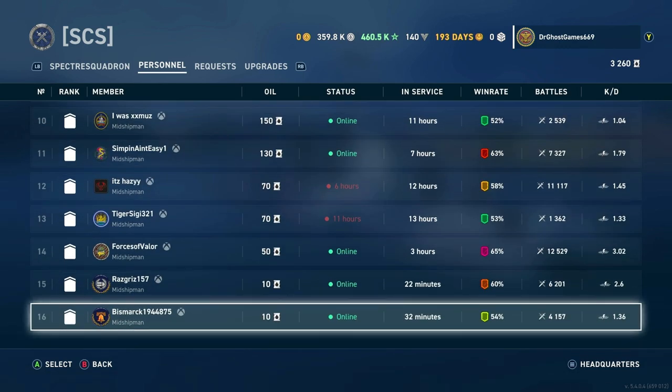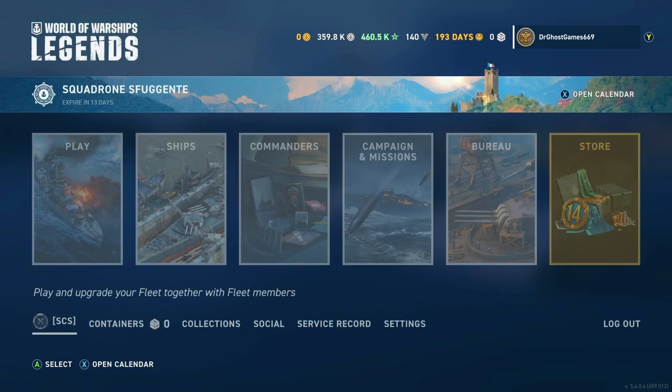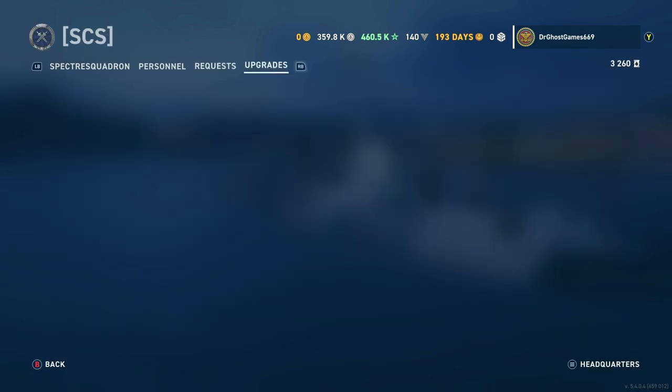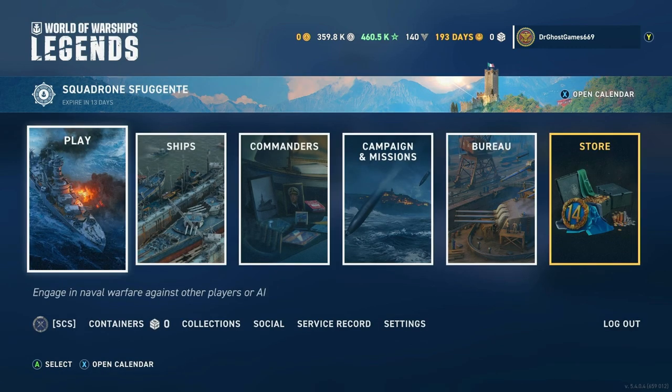I currently have like 30-something clanmates. I need to get the fleet upgraded so we can get more people in here. If we go to upgrades, I need to get this upgrade right here. We've got like 30-something clan members, so I really need to get the plus 10 extra clanmate slots. This is going to cost us about 50,000 oil, which is pretty significant. So now let's talk about how to earn oil.